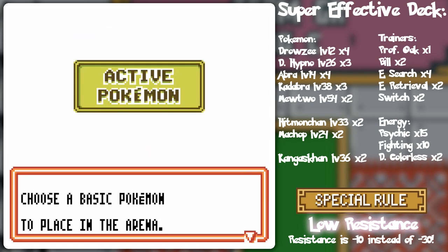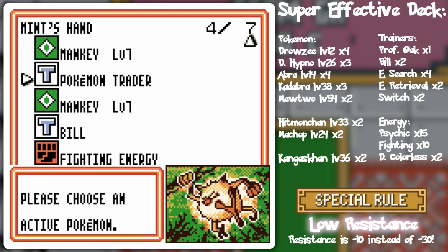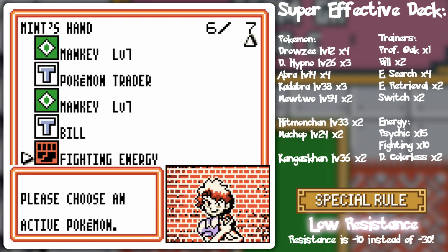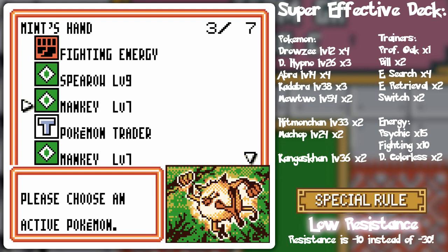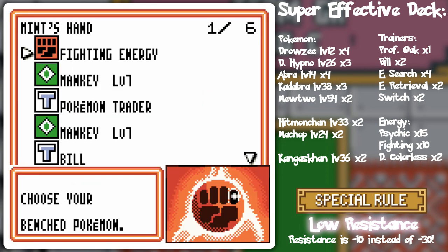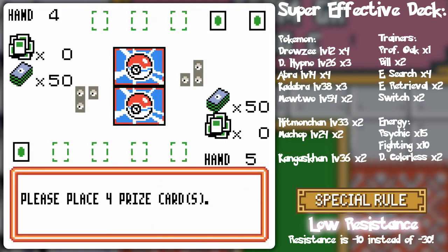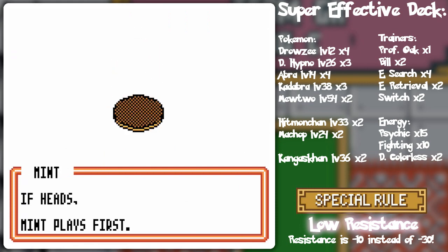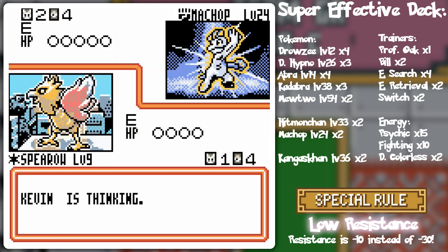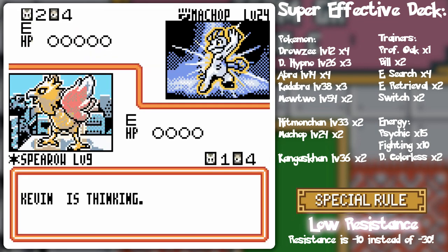It's kind of interesting that you can see players from later areas that you haven't been to yet. I think I should put out the Spearow, probably, and just kind of save the other Mankey for later. Not going first. Machop — well, low resistance is in play, but it's still going to be able to get through my 10 resistance.